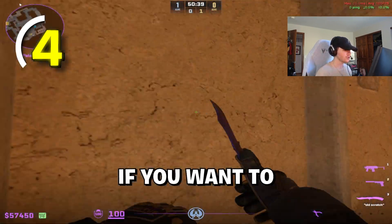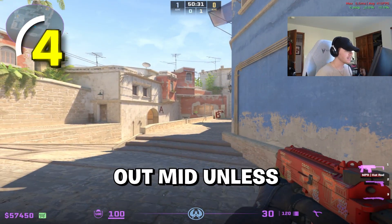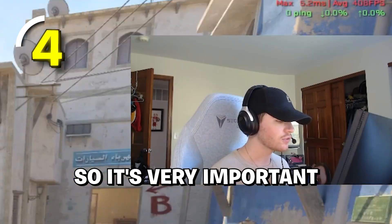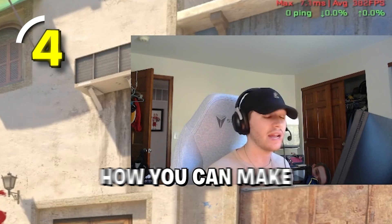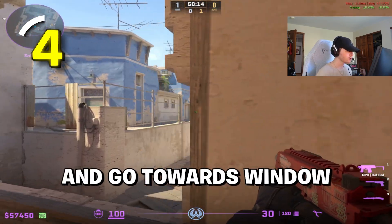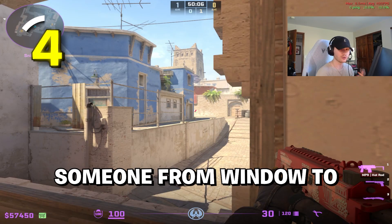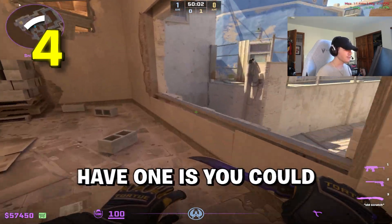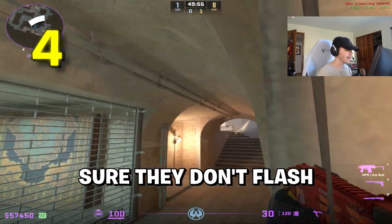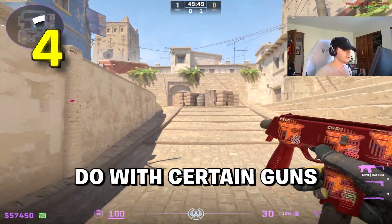Same thing on the T side. If you want to buy a MAC-10, you definitely want to try to take the closest duels possible. If I have a MAC-10, chances are I'm not going to be swinging out mid unless I have a lot of smokes and flashes to get me towards connector so I can take those close-range duels. So it's very important that you really understand what gun you have and how you can make the most of it. Because there's a lot of times where people just don't understand — they'll buy an MP9, go towards window, and then be mad because they can't kill someone from window to top mid with an MP9. There are so many options you can do with certain guns.